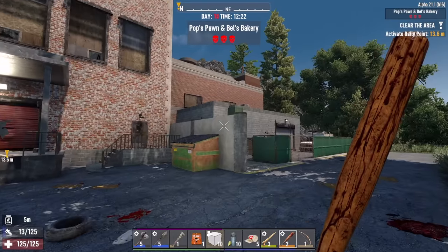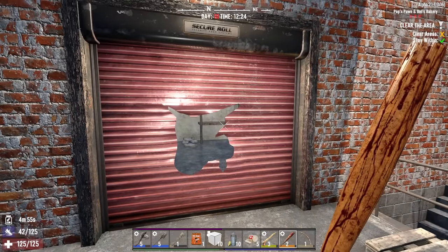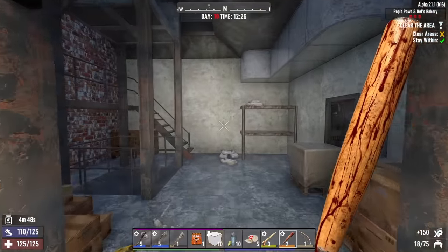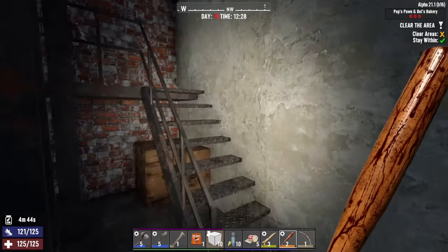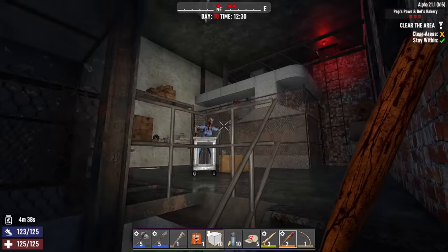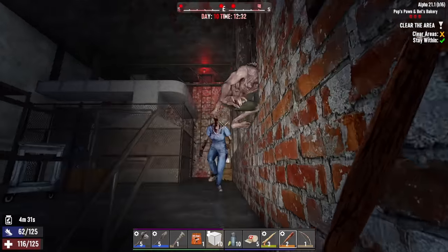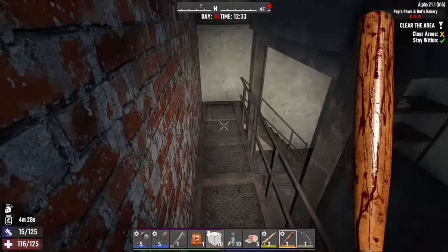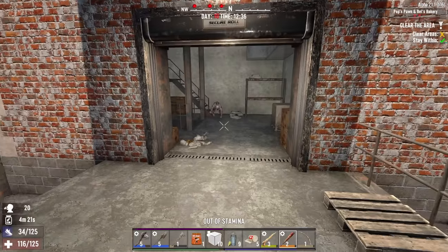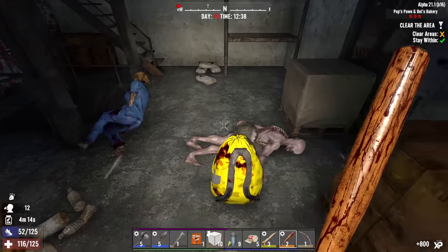Here we are. These two buildings are connected — it's all one POI. We've got the bakery and the pawn shop. Starting in the bakery. Let's read these. That's only 18 to 75. If I remember correctly, we have to get to 30 of these books to unlock the mixer, so still kind of far away. Probably should have been pumping points into advanced engineering just to get our hands on that mixer more quickly, but I was a little more concerned with Pummel Pete and doing more melee damage.